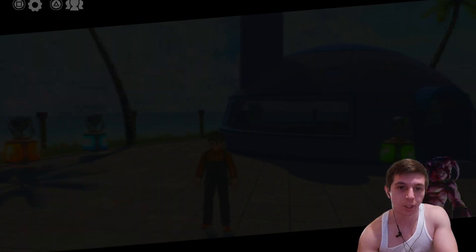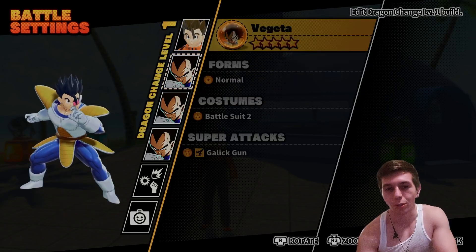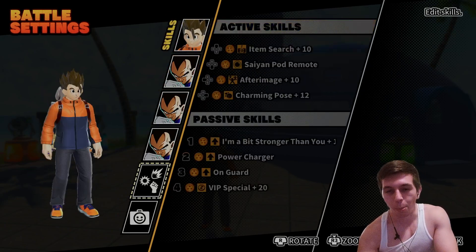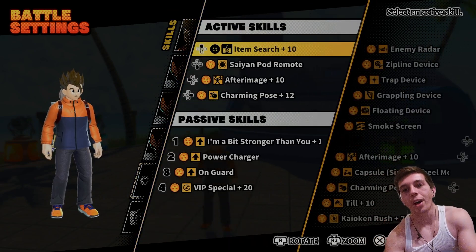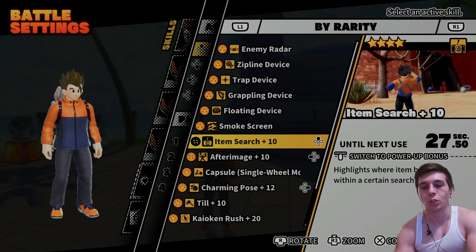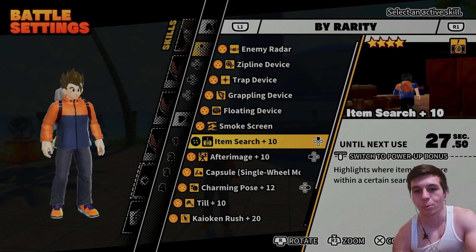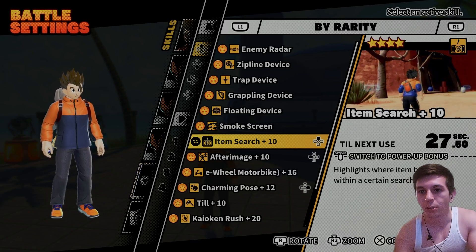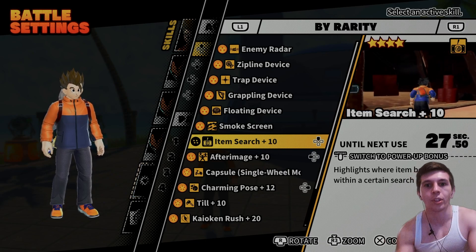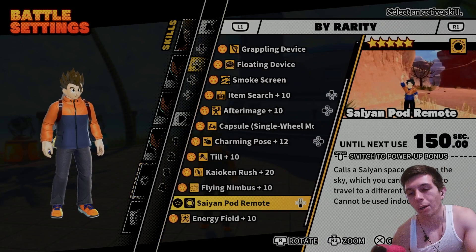For Goku it was a little easier because the skills made a little more sense, but for Vegeta I kind of had to take some liberties. I have Item Search because Vegeta started off with a scouter looking for the Dragon Balls — it kind of aligns with that. He can scan things, so that's why Item Search is the first active skill.